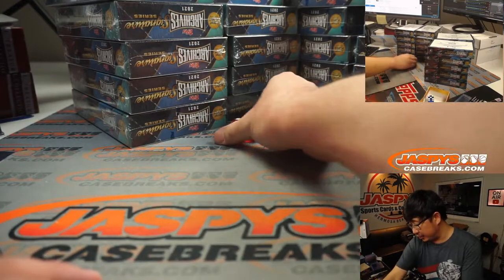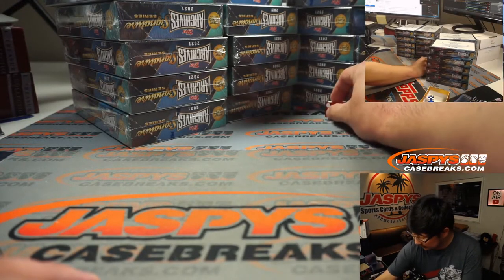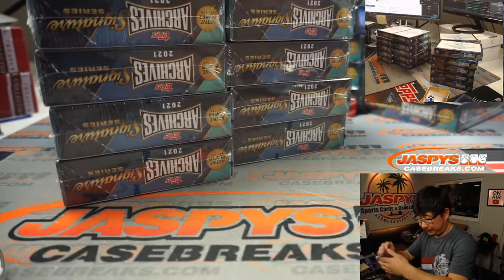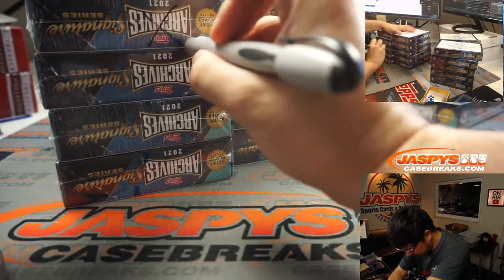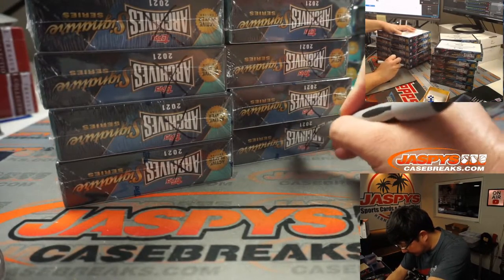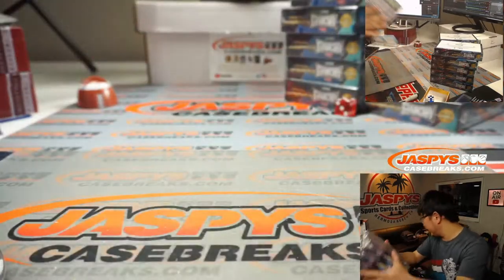Let's use that Bellagio die right here — rolled a five. So we're going to do these five right there and save the rest for next time. We'll put some X's right here so we know they're from the same case, and I'll leave them on my desk back here.